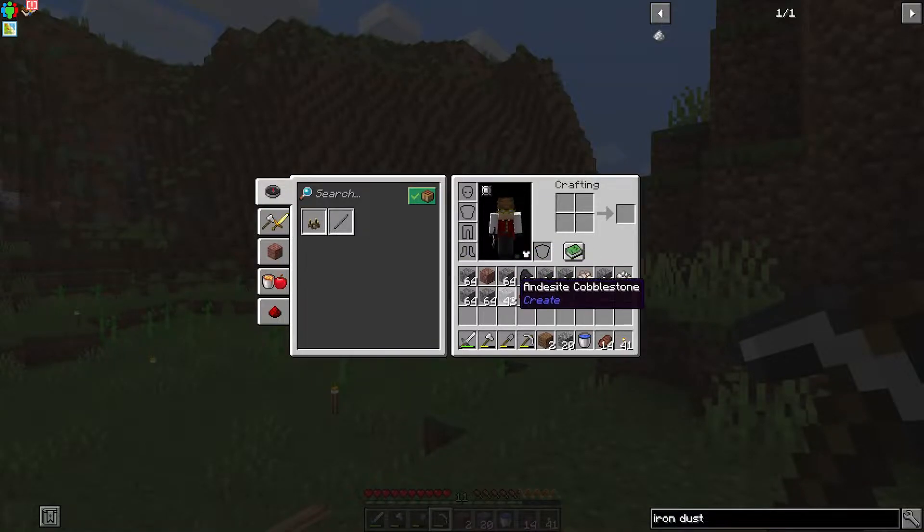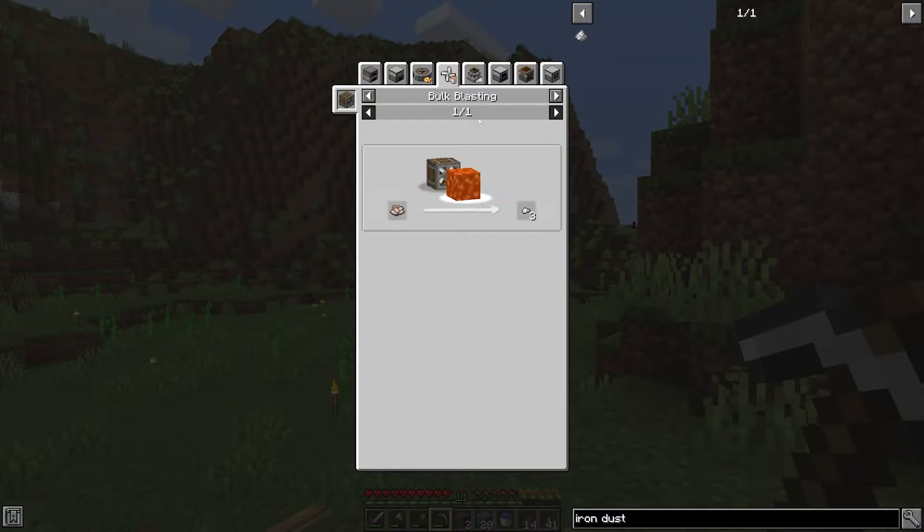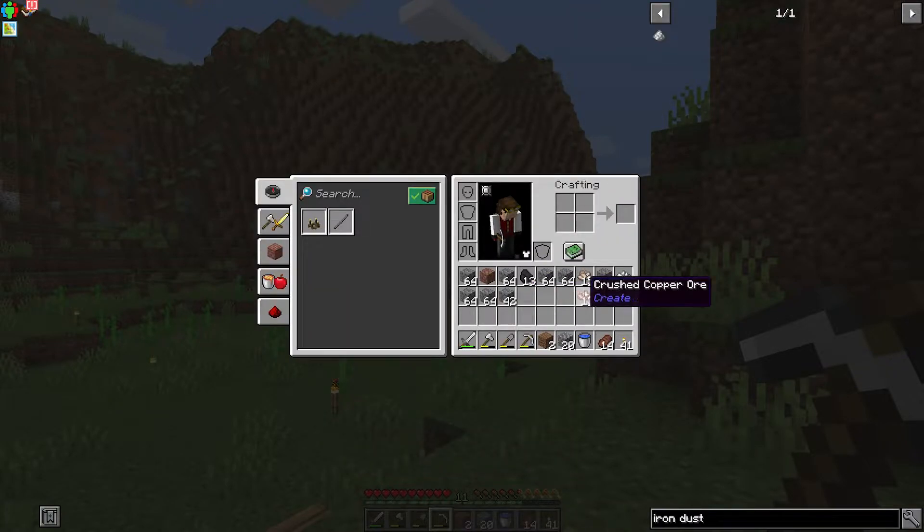Back from mining out everything usable. We got a lot of andesite cobblestone and crushed copper ore, crushed iron ore, and crushed zinc ore. The interesting thing about crushed iron ore - you'd think it's one-to-one getting an iron ingot, but if you smelt it you only get three nuggets worth. There are other ways to process it - if you dry one you get three, the same as smelting. If you put one in you get three iron dust. So basically the same for now, but we have some copper, iron, and crushed zinc ore.